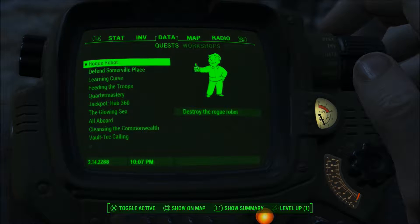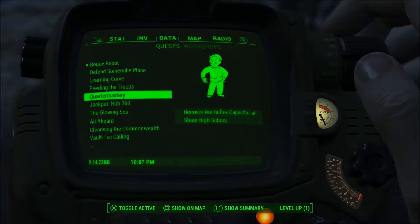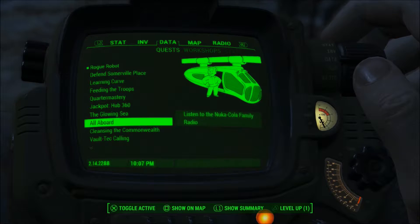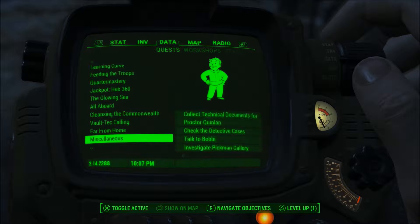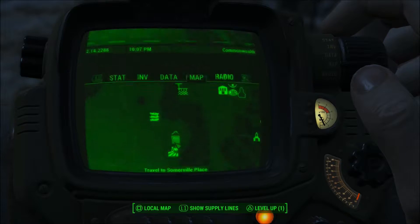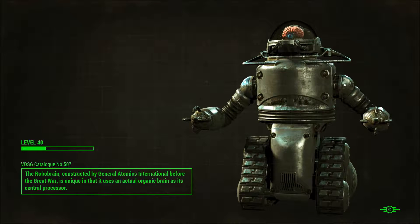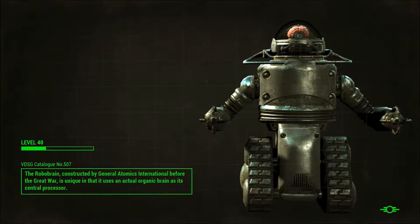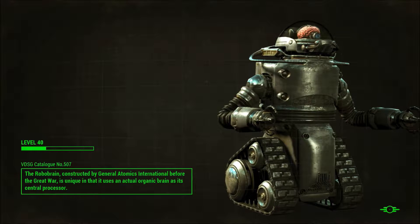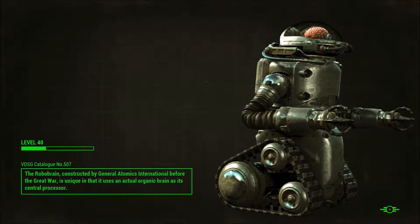I'm thinking we're doing the glowing sea pretty soon, but Ada will probably be best for that. What should we do in this episode? Let's go and defend Somerville Place, give Curie a try out and see how good she actually is. We've gone for essentially a Tesla rifle on one hand and melee saws on the other.